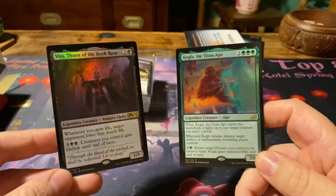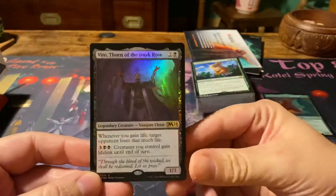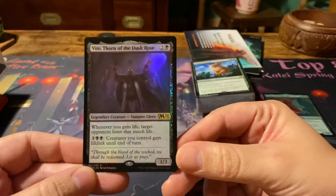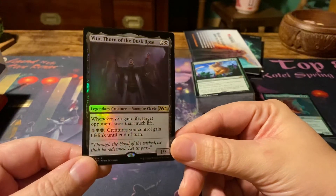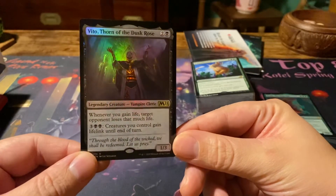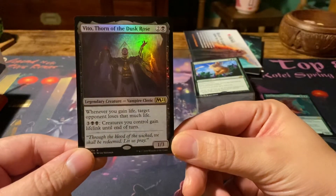So we have two foil cards in here. First of all, Vito, the Thorn of the Dusk Rose, which is a three mana 1/3. It's from M21 — I don't have any cards from that set yet. Whenever you gain life, target opponent loses that much life. And then for five mana, creatures you control gain lifelink until end of turn.